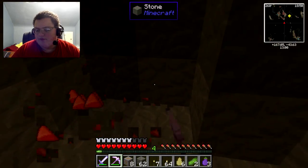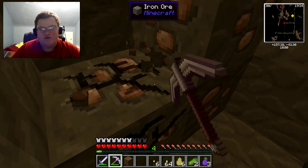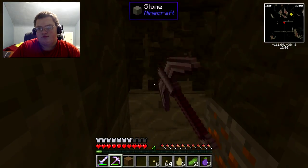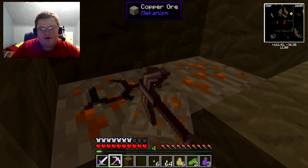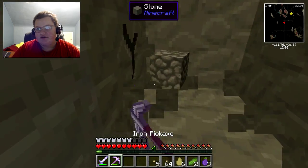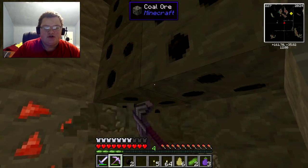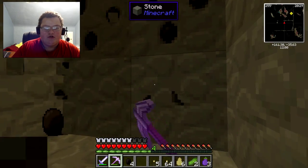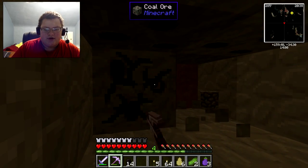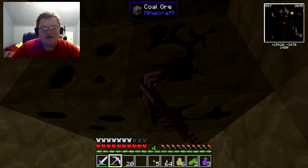Some diamond — we really need diamond. Is that diamond? No, iron. There's a lot of that. Okay, let's get all this copper. Let's place that dirt there and continue mining. Come on, we need — oh, coal! We've been needing coal, so that's actually a nice find. Big vein of coal — that's a really nice find right there.